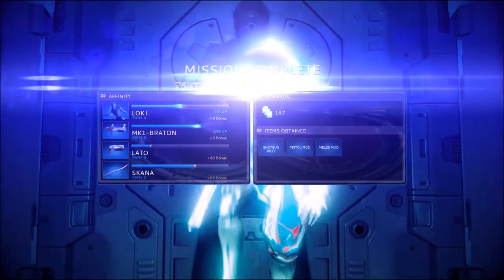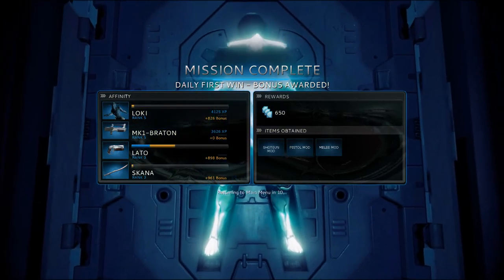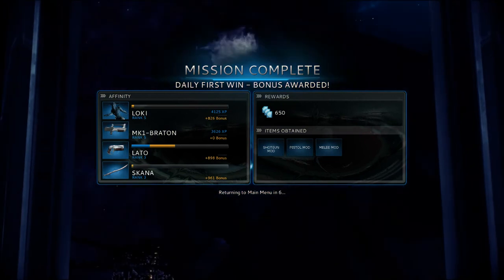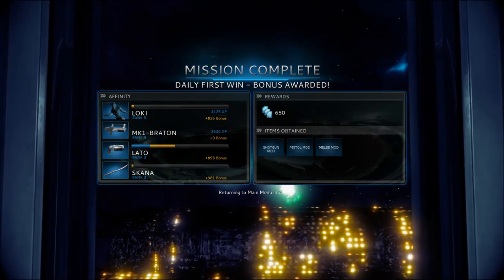Mission complete. So here's the end-of-mission screen — it shows your blueprints, which are used for crafting, as well as your ranking, levels of each individual weapon and character.